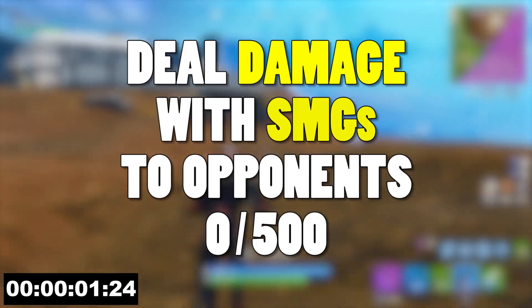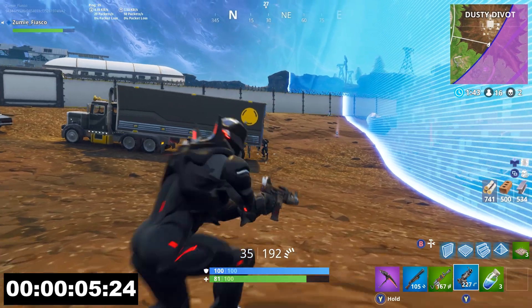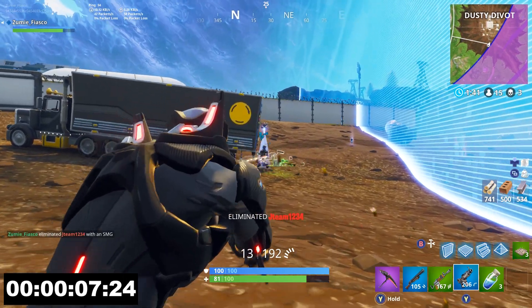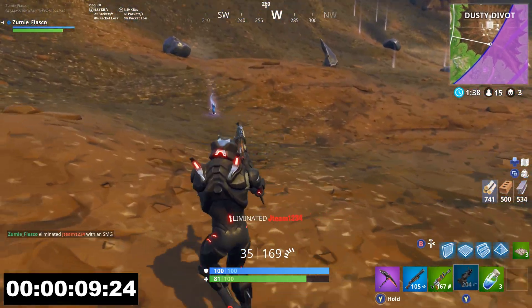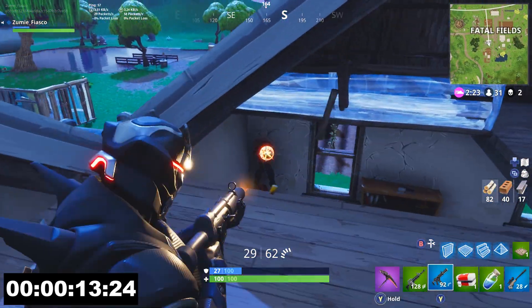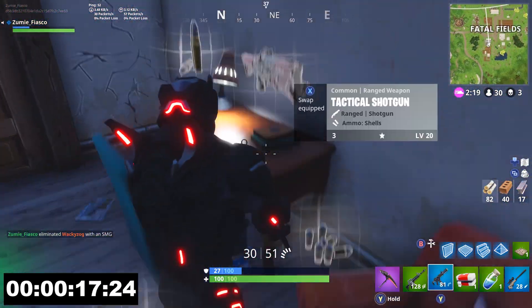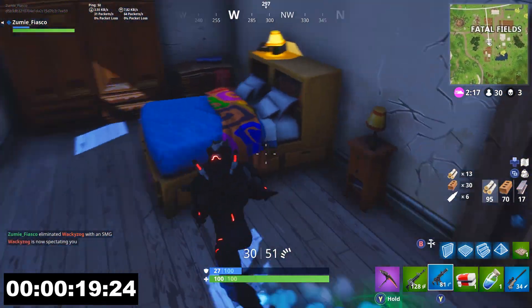Here we go, challenge number 1: deal damage with SMGs to opponents — you need 500 damage total. Whether it be from a tactical SMG or a suppressed SMG, either one is absolutely fine. All you need to do once you find one of these guns is simply deal damage. This will average to about 4 eliminations when you take into account player health and player shields. So find a gun, start shooting, and start dealing damage. You'll get this done before you know it.